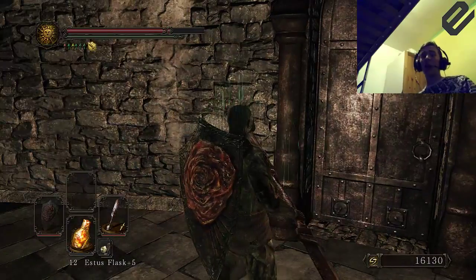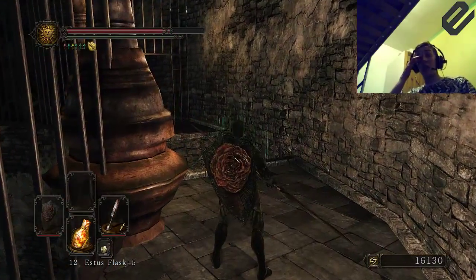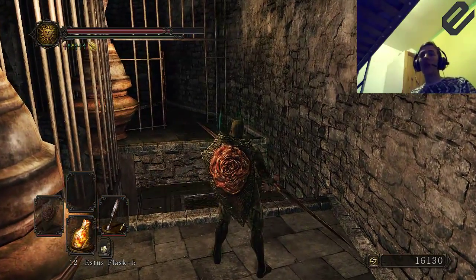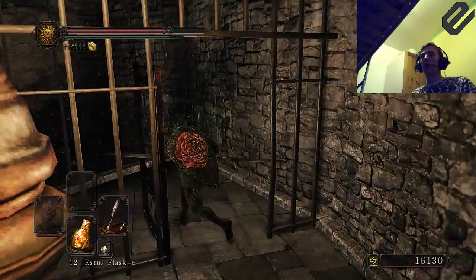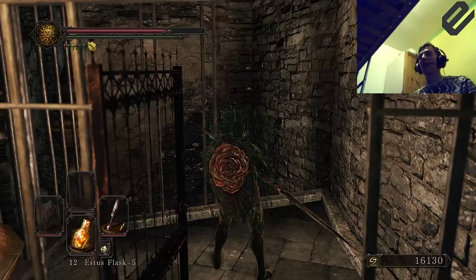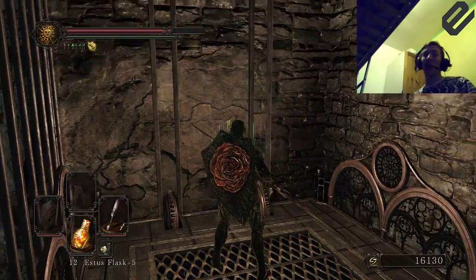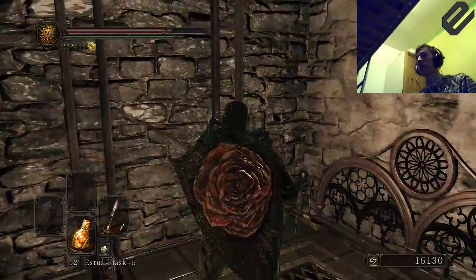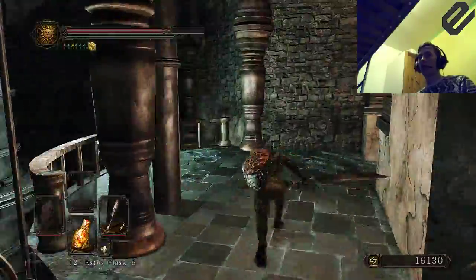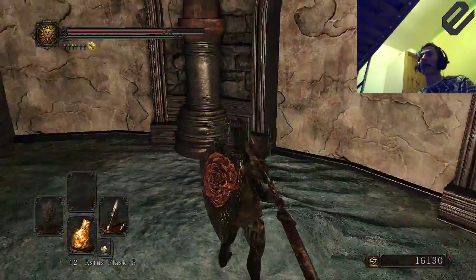If you want to go in there it'll help — there are smelter wedges, I believe there's four in there. In this next room — I've already cleared it — smelter wedges will be quite useful because there's one of those ashen idols, and you get invaded by lots and lots of enemies, so you'll want to get that sorted as soon as you can.